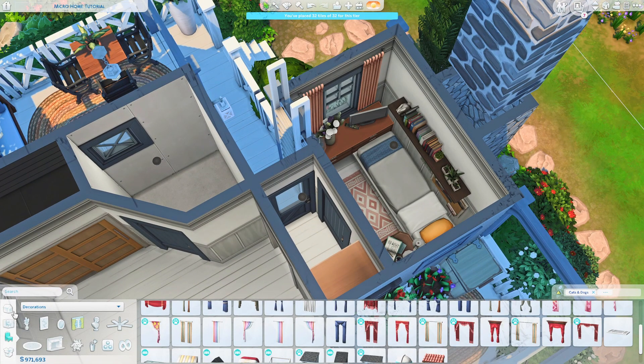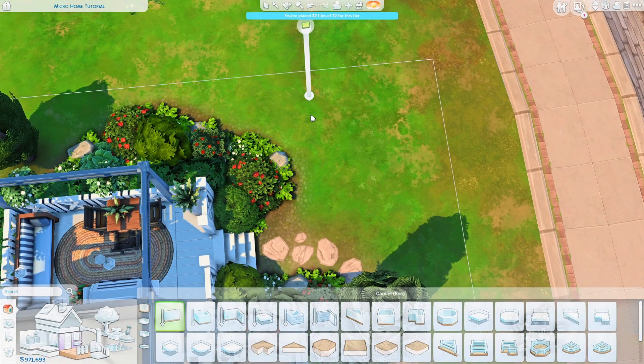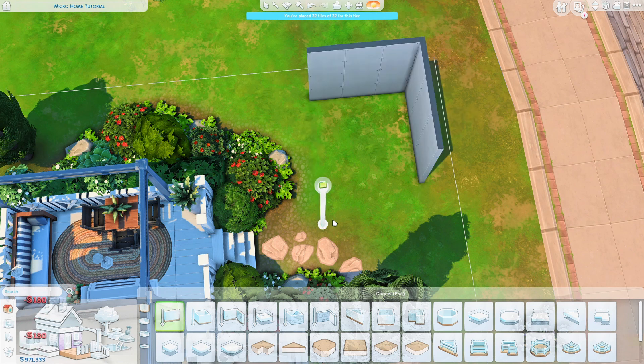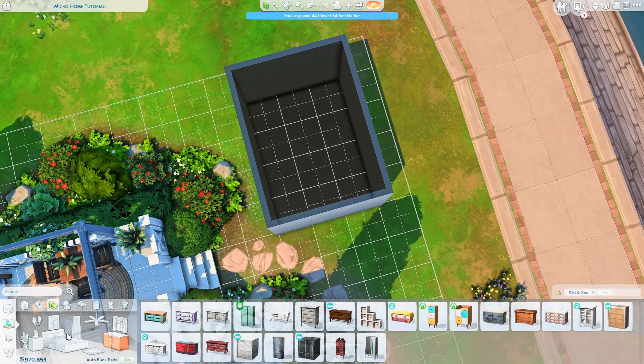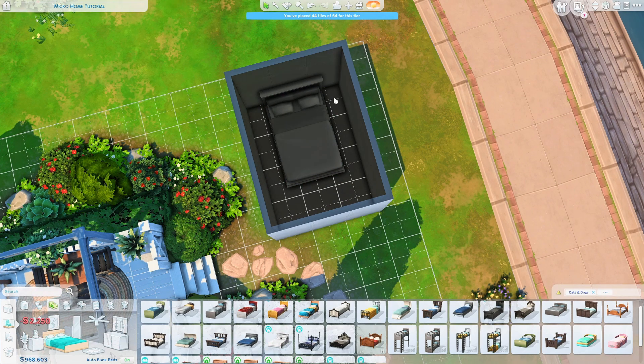There's another thing I wanted to tell you about bedrooms. If you want to place a double bed, you only need a space which is 12 tiles in total, because you can place the bed in the middle and then your sims can access both sides of the bed.